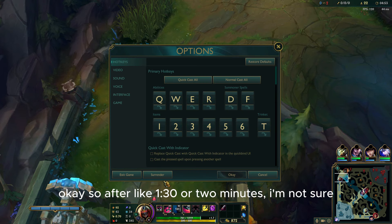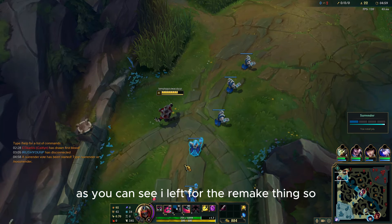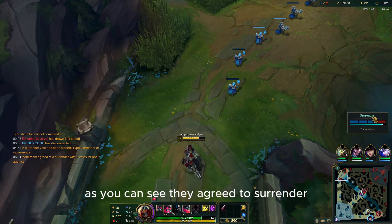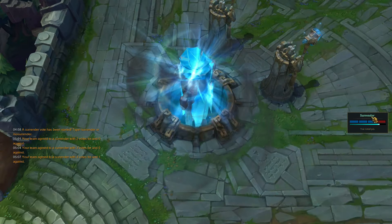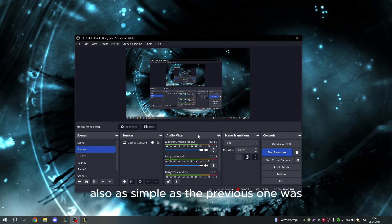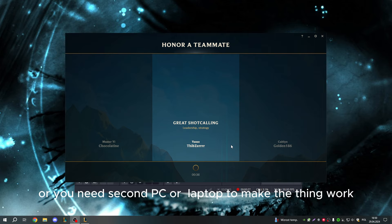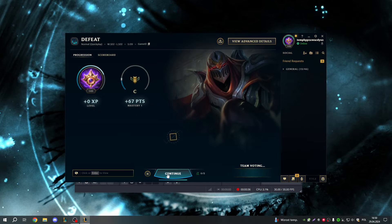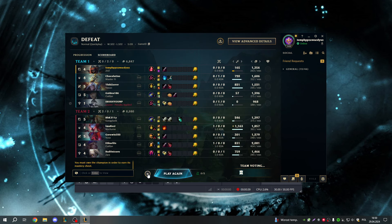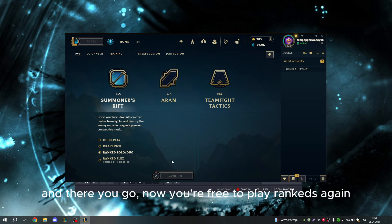After about 1:30 to 2 minutes you can press surrender, as you can see. I left for the remake trigger and as you can see I agreed to surrender. That's pretty much it — as simple as the previous method, but here you need someone to help you or a second PC or laptop. And there we go, now we're free to play ranked again.